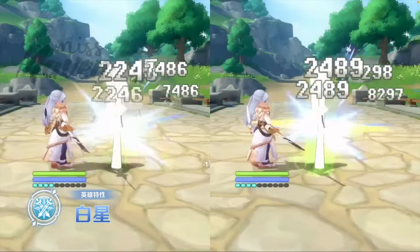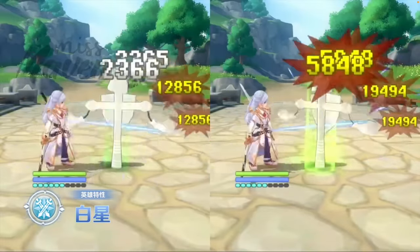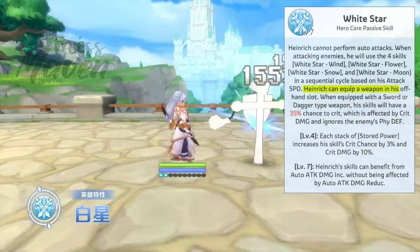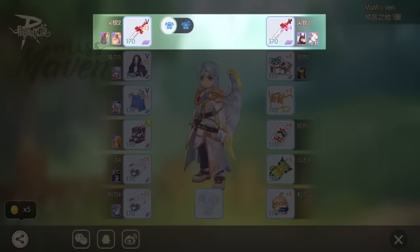Thus he won't be impacted by the upcoming 40% AA damage reduction buff in PvP and GvG. Another unique effect of his core passive is the ability to equip 2 weapons, with the second weapon occupying the offhand slot, allowing him to utilize 4 weapon cards which greatly enhances his damage potential.